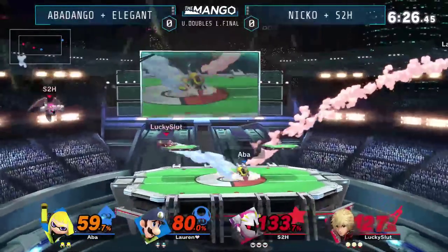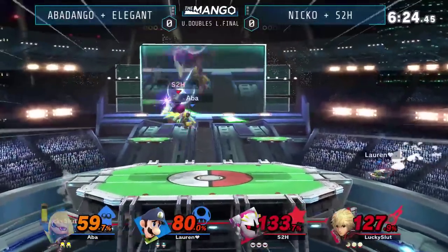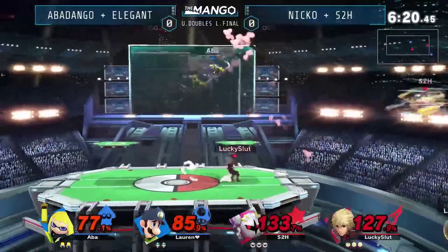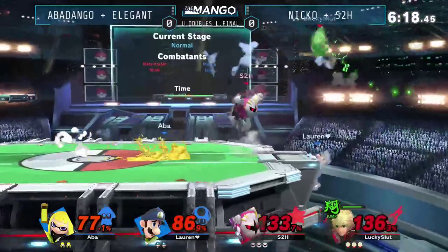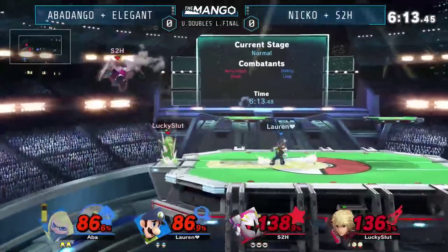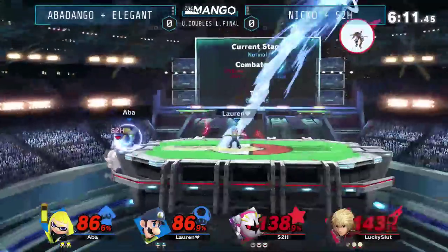Flashback not going to be enough. Full forward snap on the line from Mikko, sending Elegant right back off stage. S2H sending Elegant back as well. Holding on to that side B there. Great mix-up coming out from Elegant, going to reward him with getting back on the stage here, but that was such a close call.